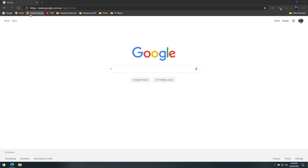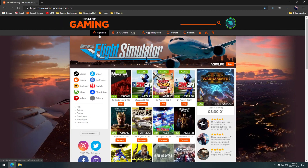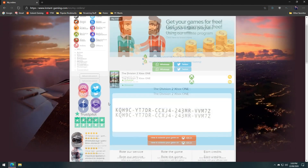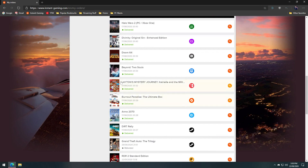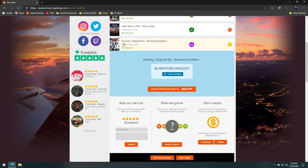First off, you need to head to the Instinct Gaming website. From there, click on 'My Orders' on the top menu. Once that's loaded, find the game you've purchased and click it. The site will then reveal your code. Note the code down as you'll need to type it later into the launcher.